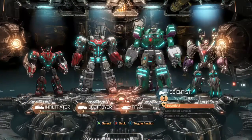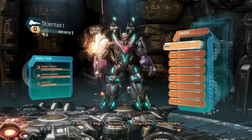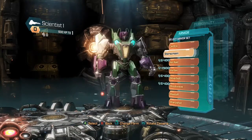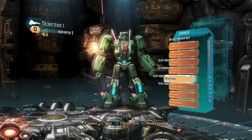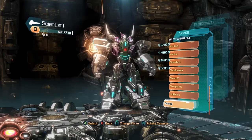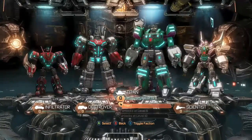Now there's four classes: Infiltrator, Destroyer, Titan, and Scientist. We're going to be looking at the Scientist right now. You can customize his weapons and his body parts to make a custom Transformer. He has all these different custom presets of different characters, and if you unlock the character or buy him, you can get all his parts — including some DLC characters, which I apparently have on this Xbox One Edition.